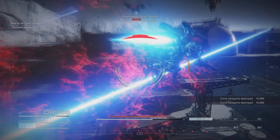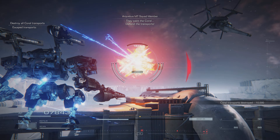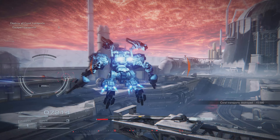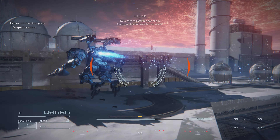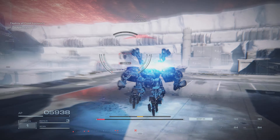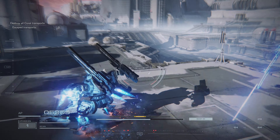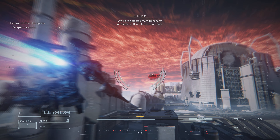Got an attack! One AP! The Mars of Cora! Defend the transport! Take care to remain clear of any coral combustion events that occur. AP at 50%. We have detected more transports attempting liftoff. Dispose of them.